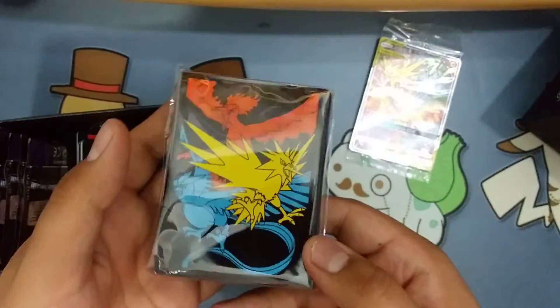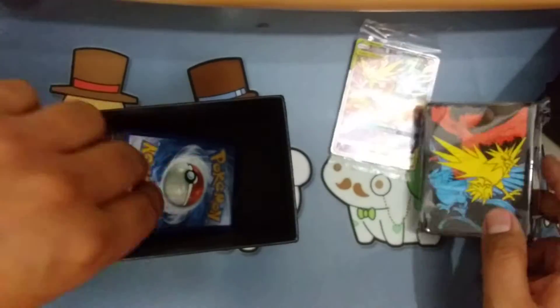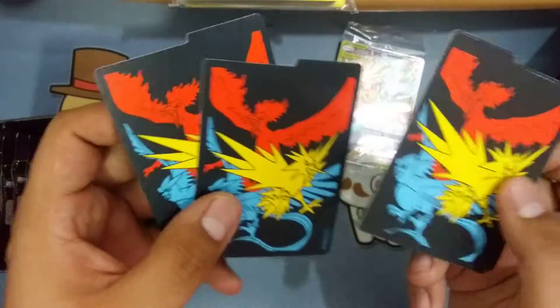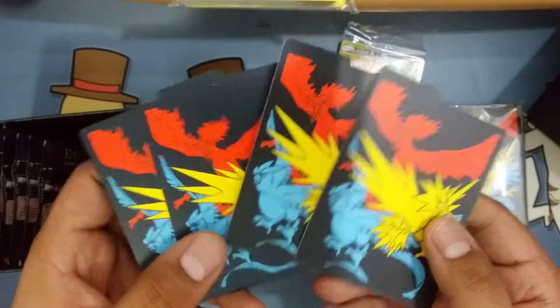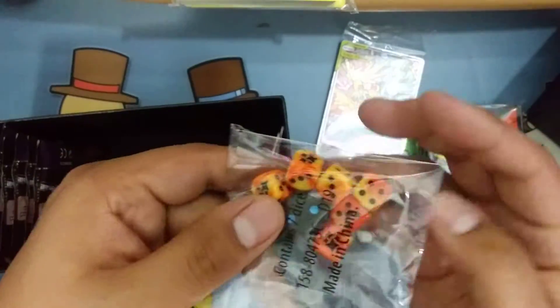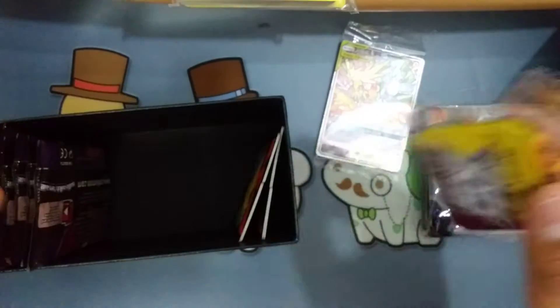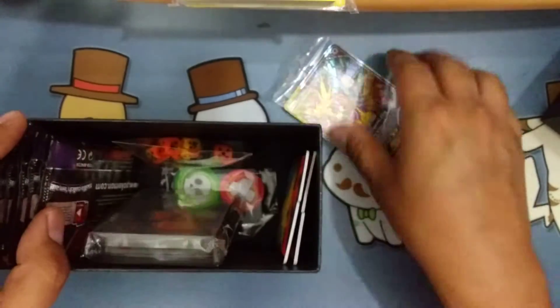Got the really cool sleeves as well. Energy cards — they usually have different pictures on both sides, but they're the same this time. Those are kind of cool. GX markers, and then the dice, which are neat too. I like the different color thing they did.